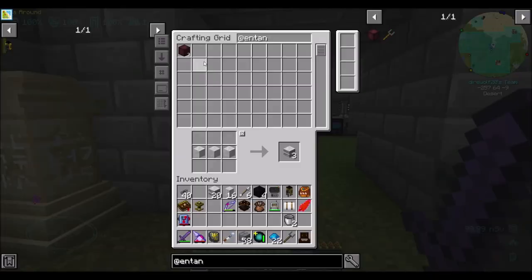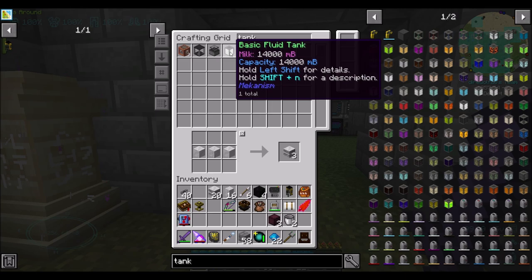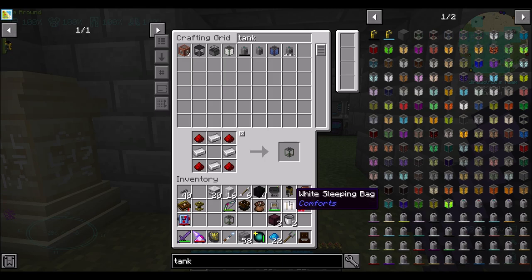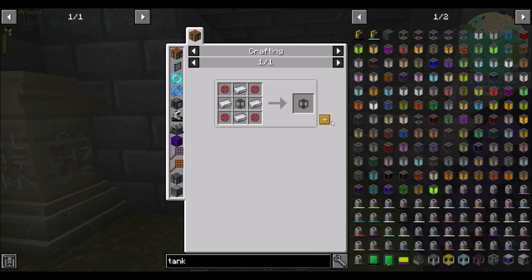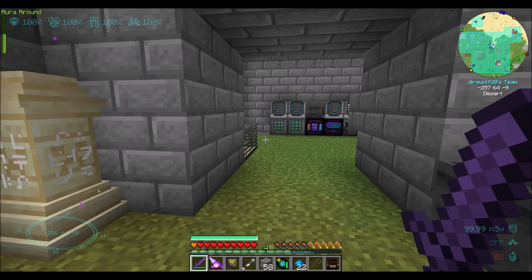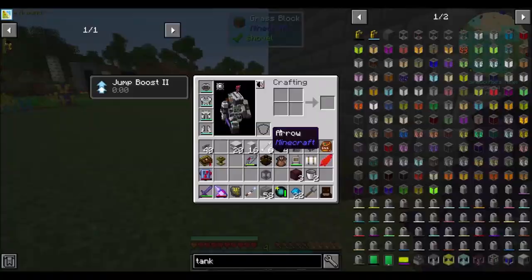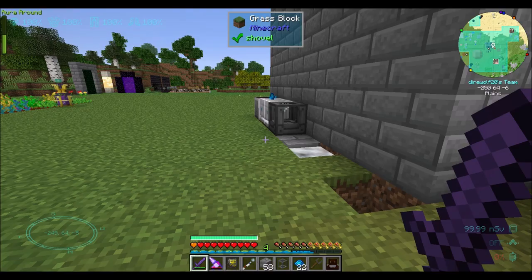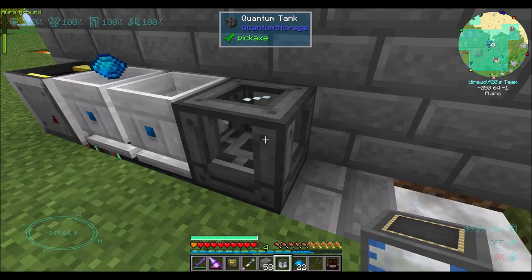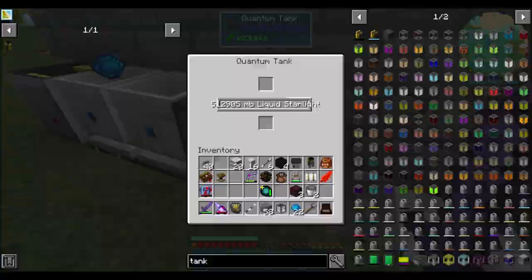I'm thinking we could use an Entangled Block to hook into the bottom of that Containment Chalice. And what I'm going to get is a tank of basic, relatively good size. It just occurred to me it probably used those four to make the thing that I needed. 56 buckets — sound good? Yeah, that'll do. And we still got 512 buckets worth of Liquid Starlight in there. We'll just let that thing cook.